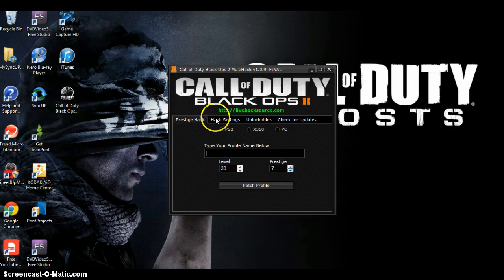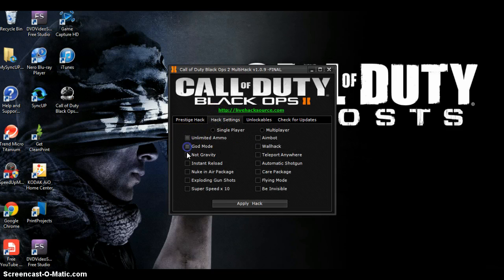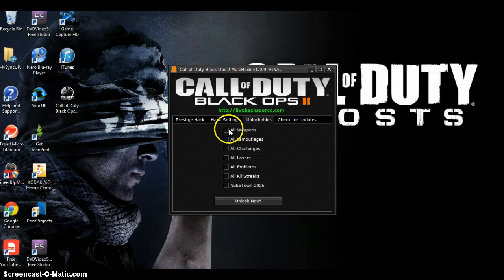Put your GamerTag. But first, you put anything you want — god mode, gravity, instant reload, new skincare pack, in-air package, all camouflages, stuff like that.